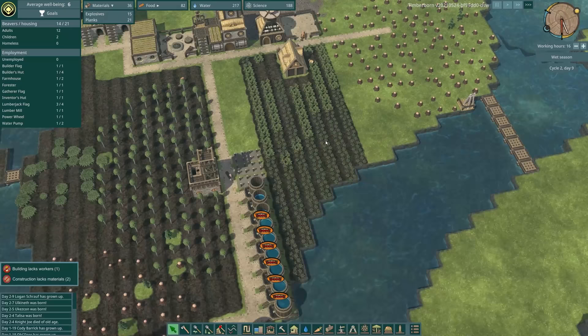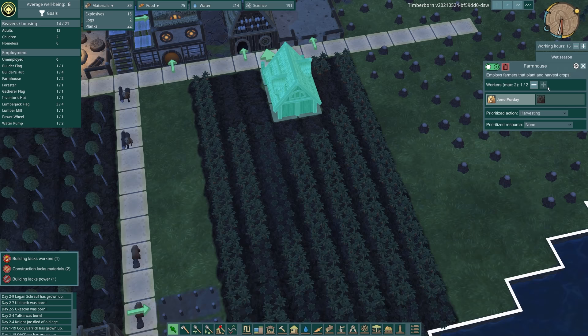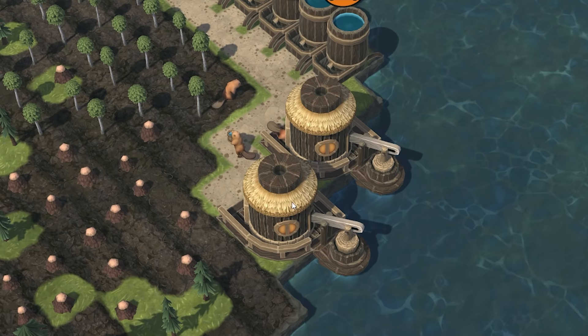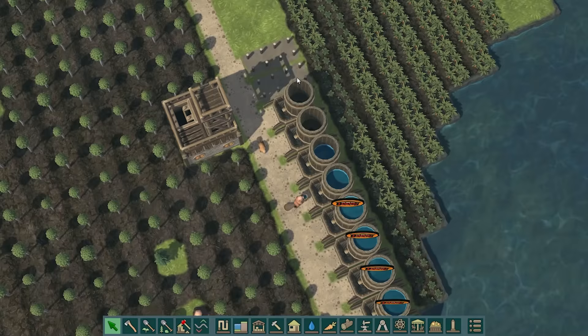It looks like harvest time is ready so it might be worth upping the number of farmers just temporarily so we can harvest all of that food. EGB, as usual you're doing absolutely nothing, so we're going to pause you - and yes, you're now a farmer, you can harvest carrots for the rest of your days. We've also got double pumpers now - Lagomorph is a pumper as is Cody Barrick - so we should fill these up pretty quickly.